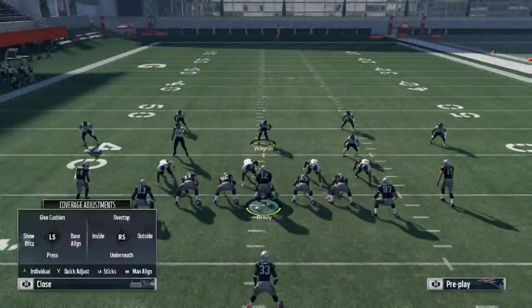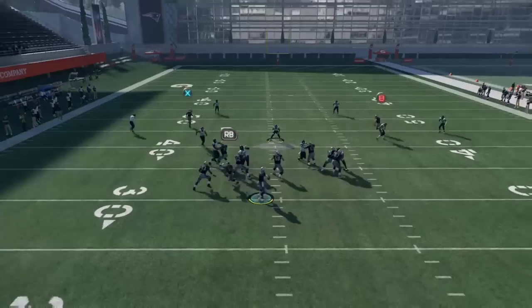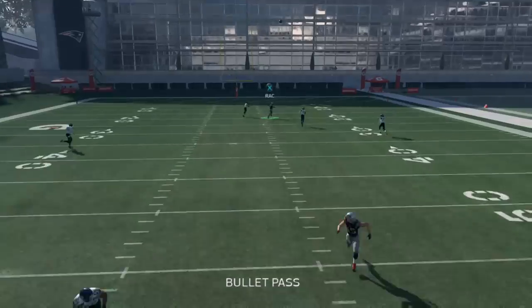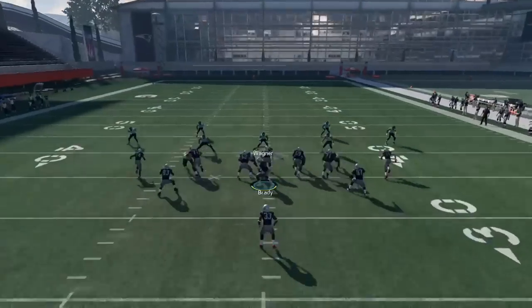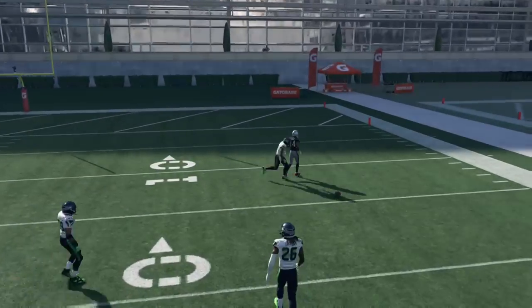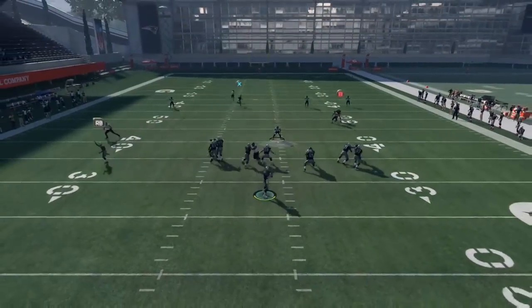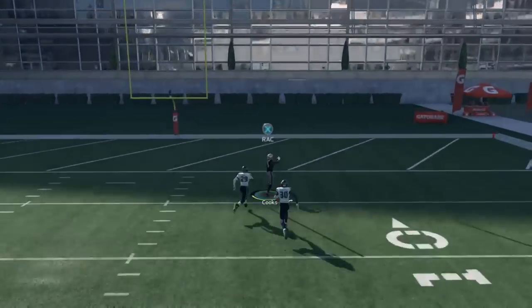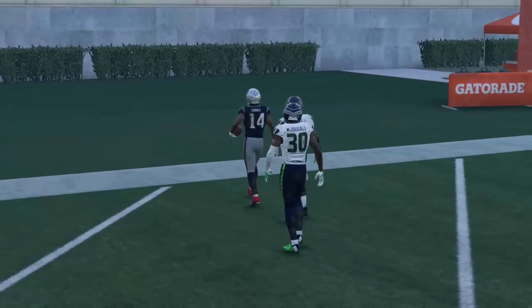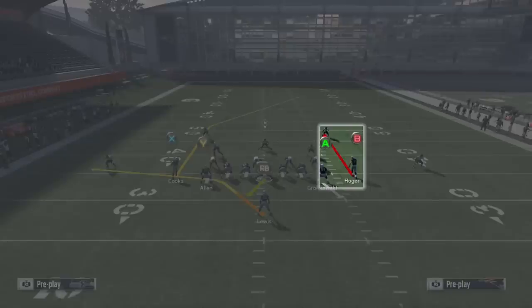In practice mode, the post route seems to do much better when you have more field to work with. If you're going left to right, you want to be on the left hash or in the middle of the field. On the right hash, the strong safety in that deep quarter zone doesn't have as much ground to cover and does a better job playing the post. A nice workaround is to throw a lob pass straight downfield as soon as the post route crosses the face of the free safety — that gives you the separation you need, and the strong safety will be too far underneath to make a play. Also, that curl route is very important, as it holds the strong safety's attention and allows the post route to get behind him.